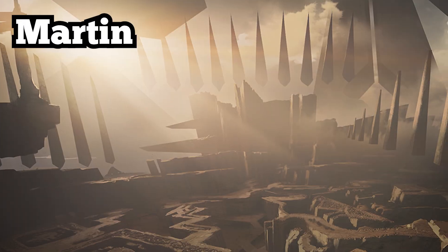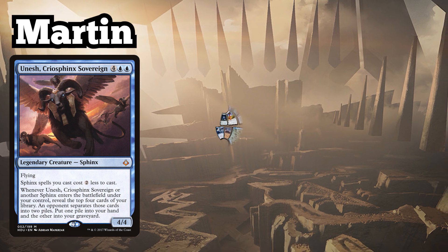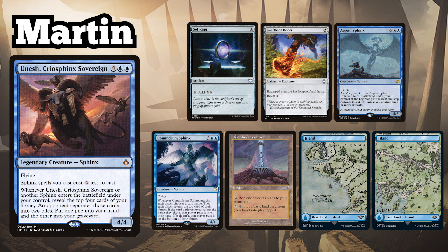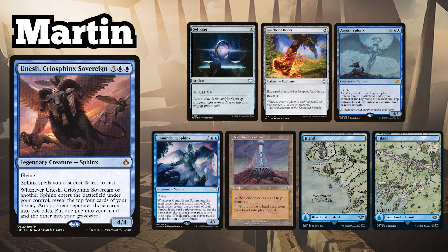I am playing my Unesh Cryo Sphinx Sovereign Sphinx tribal deck, keeping an opening hand of Sol Ring, Swiftfoot Boots, Argent Sphinx, Conundrum Sphinx, Terrain Generator, and two Islands.